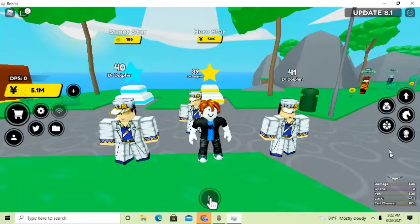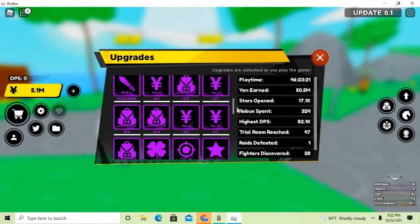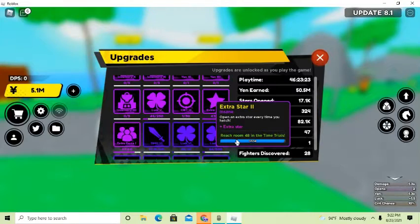Currently I only have two opens because I haven't reached room 48 in the time trials in order to get the extra fighter equipped. Last time I did a time trials video I only got to room 47 — I'll link it in the description below if you want to go watch that — and I didn't get room 48.